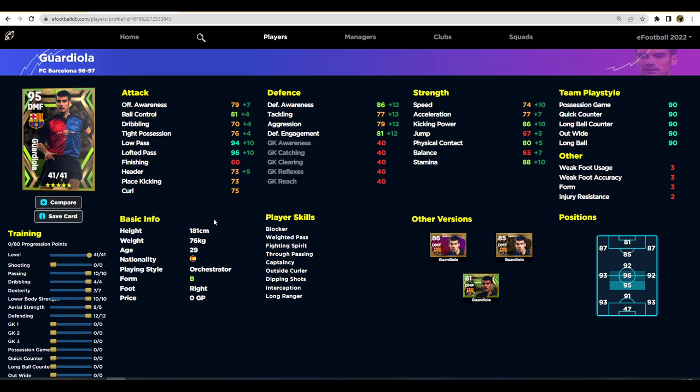Next up we've got Pep Guardiola. Looking at his finalized stats, you're going to want to bring up his defense and lower body strength as high as you can to get his stamina up. Don't need to worry too much about speed and acceleration. We've put a lot of points into passing but I don't think we need that many. You could go with 80 acceleration, 88 stamina, 90 low pass, 92 lofted pass, and then try to get aggression to 80 and defensive engagement to 80 with defensive awareness at 87.